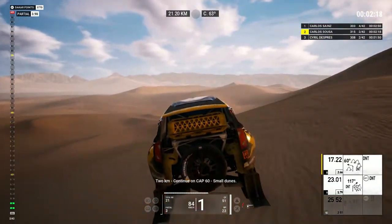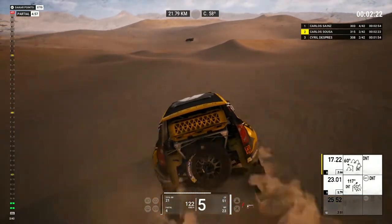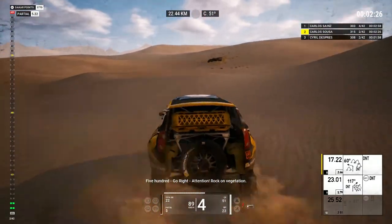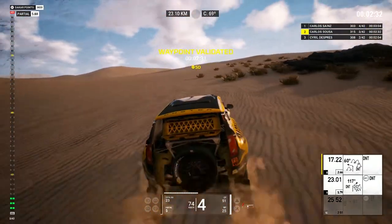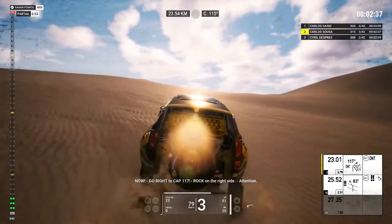Two Ks, continue on cap 60, small dunes. Five hundred, go right, attention, rock on vegetation. Now, go right to cap 117. Rock on the right side, attention.